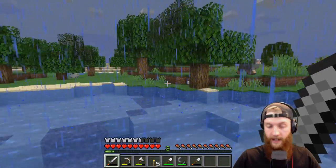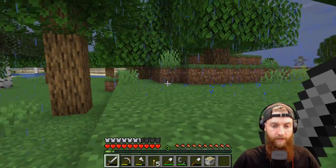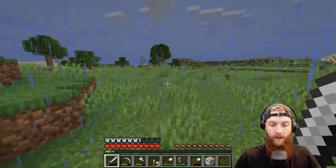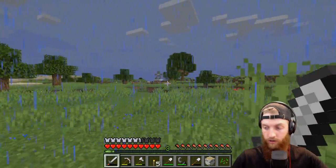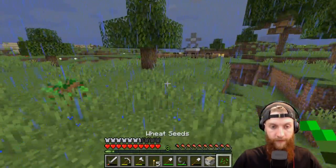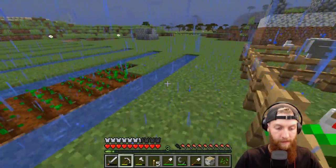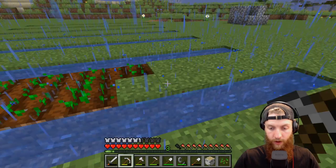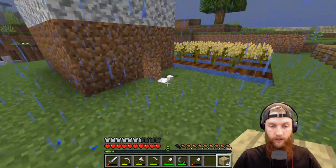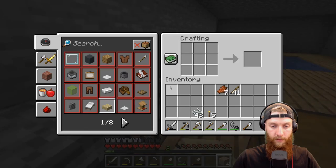Head back to base here quick, get that fishing rod built. Come on, let's rip back to base. Oh, a little cavern here, I always forget about this thing. Of course the one thing I don't put in my toolbar is the hoe — that's the one thing I need. Dang it, done played yourself fool. Alright, we can build a fishing rod now.